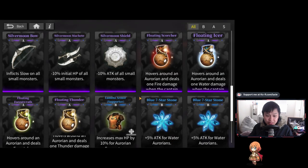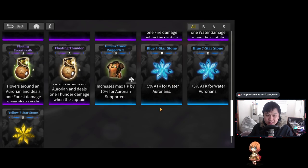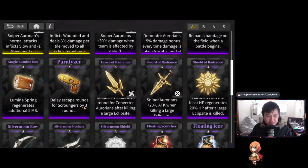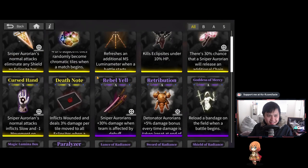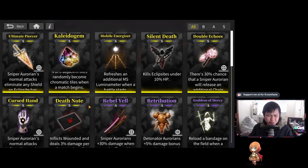We also have plus 5% for water Aurorians since I'm trying to run a mono team, which shows why rainbow teams aren't great — the game clearly wants you to play mono teams. The paralyzer relic is decent because scroungers drop additional stuff. Now let me get into some footage. First I want to show the chromatic relic — you can see rainbow tiles that let you walk onto any color. There's also a medic pack, but if you're running a healer you shouldn't need it. The MS restore relic is probably the most useless — MS recovers over time and you'll have enough to clear the entire Secret Territory.